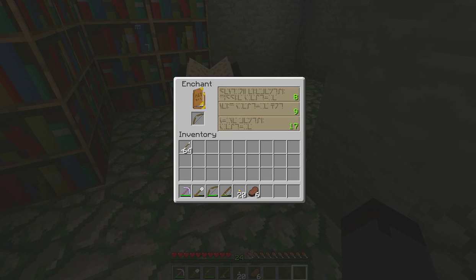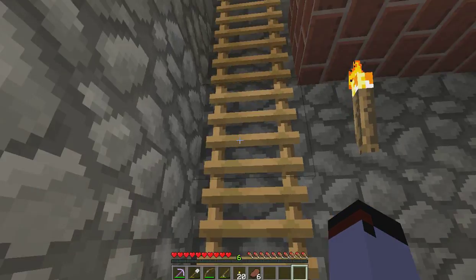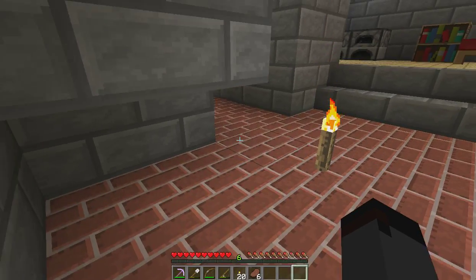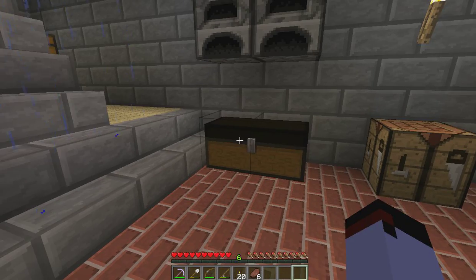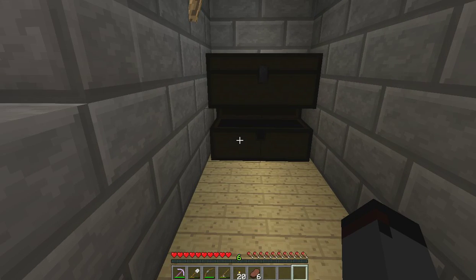I want like a 24-level enchant. Maybe it can't come up with 24. Oh, there we go — Flame I! Awesome, that's awesome. So now my arrows will be shooting fire.